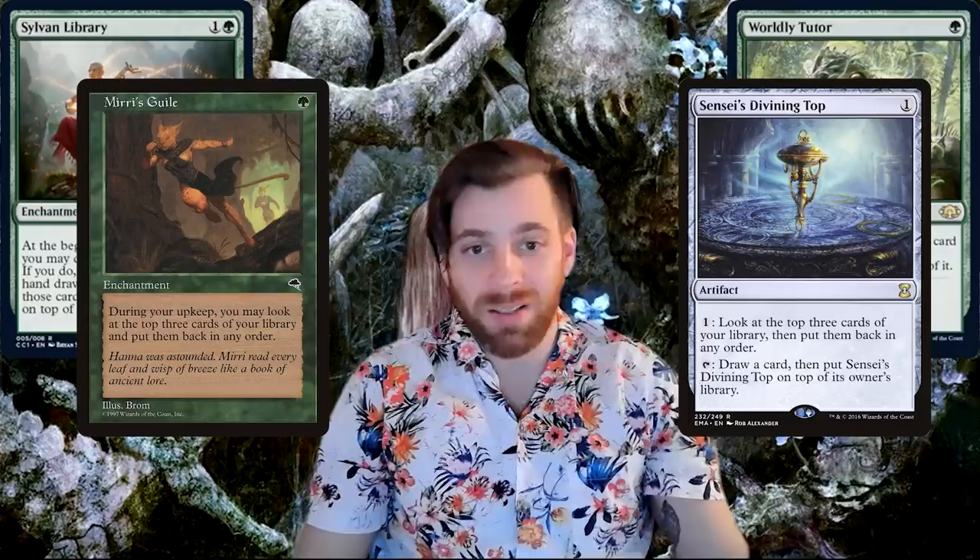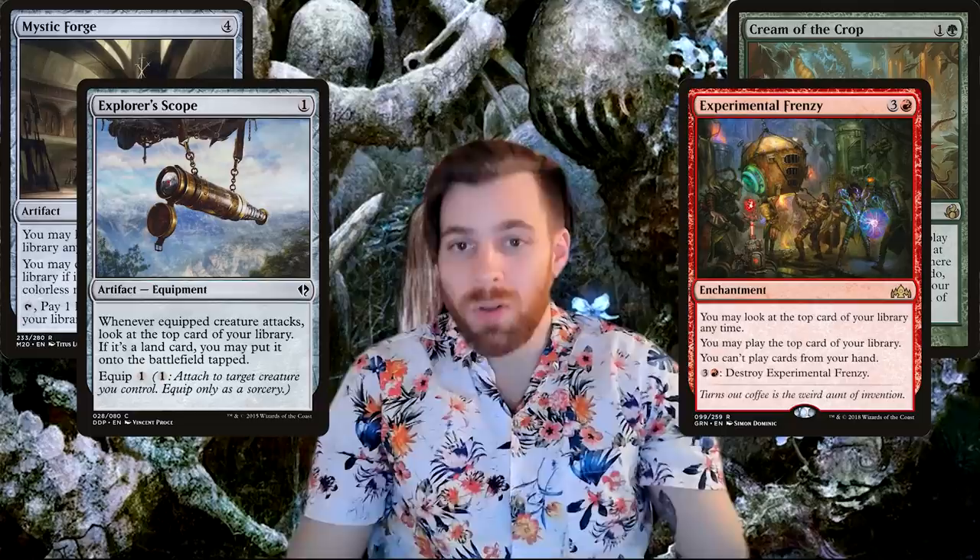But depending on your playgroup, you may want to lean towards Cream of the Crop, Mystic Forge, Experimental Frenzy, and Explorerscope — less consistent for sure, but powerful in their own right. Lastly, there's the question of what does Hans find? There's nothing wrong with filling your deck with Commander's biggest and baddest creatures like Craterhoof Behemoth or Terastodon, but I'm looking forward to theming out Hans' expedition. There's more than enough cards in his color identity to have Hans traipse carelessly through just about any of Magic's most popular planes.